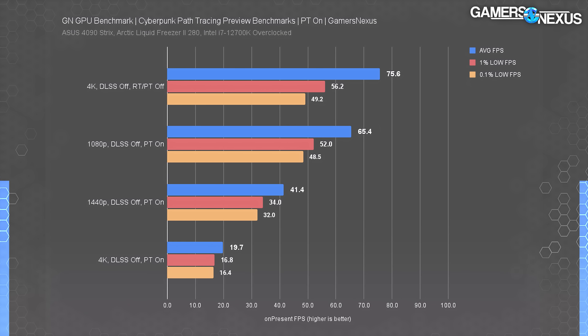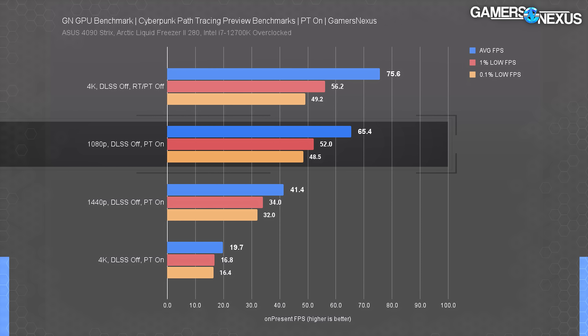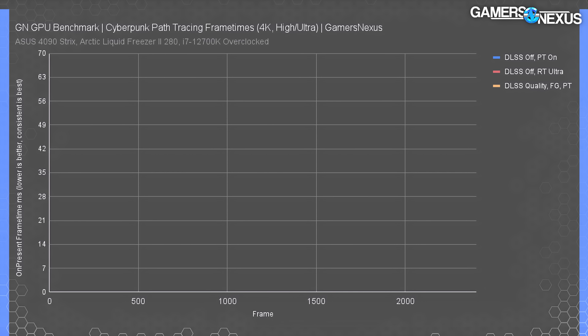Moving around at 20 fps with path tracing you can't really see anything — it's a blurry mess. DLSS is basically required. If you were adamantly against DLSS and frame generation, 1440p gives you 41 fps average, and 1080p with path tracing on allows it to climb to 65 fps average. That's back in playable territory, but it's still below 4K without any RT features, and this is a 4090 doing 1080p — which feels kind of bad.